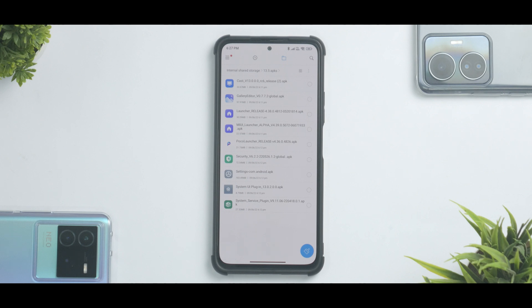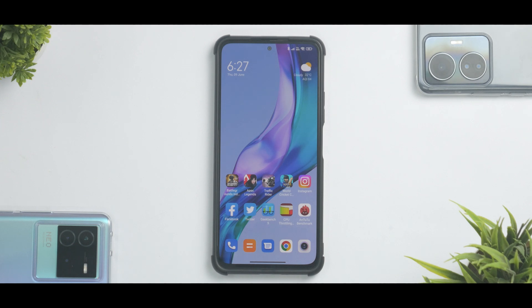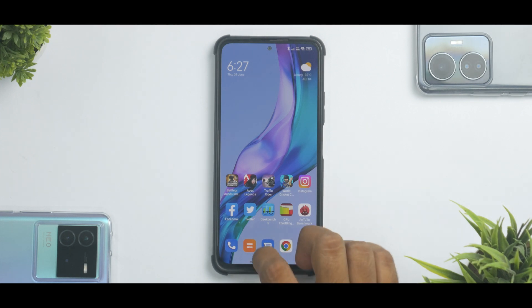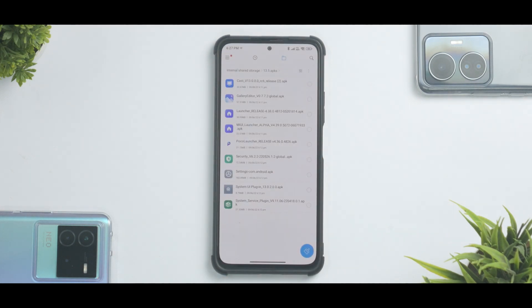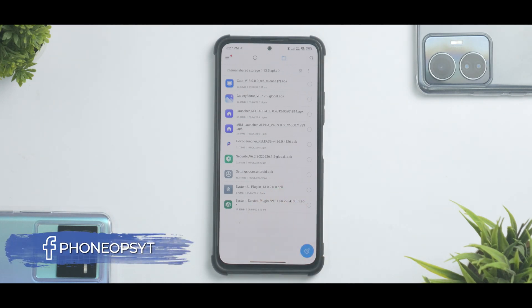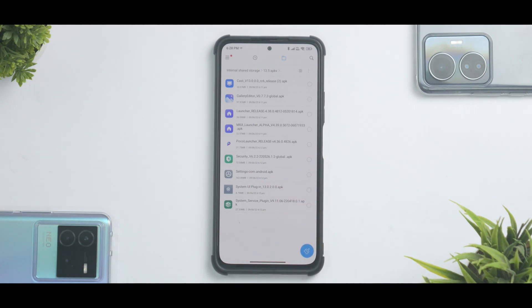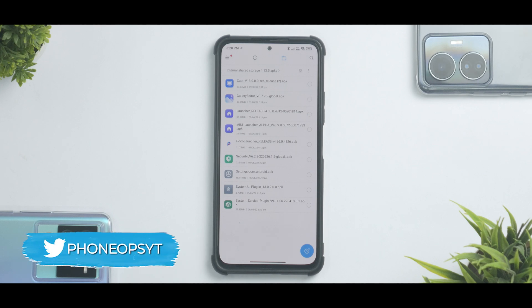All these APKs have different purposes and we will see in this video how to go ahead and install them and update them. Understand these are Alpha APKs or Beta APKs — sometimes they might not give you the desired results, but it will be very interesting to cover these every 2-3 days to see what exactly is coming up in MIUI 13. Now, there are three specific files over here which are Android 12 and MIUI 13 only. If you're not running officially Android 12 with MIUI 13, don't touch these. Don't install these. You might get into a boot loop and lose your data, so please be very careful. I will mention the same in the download links as well.